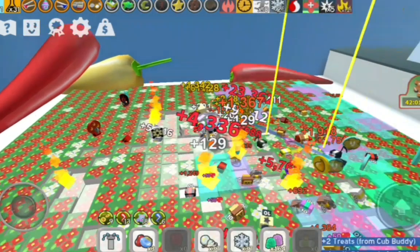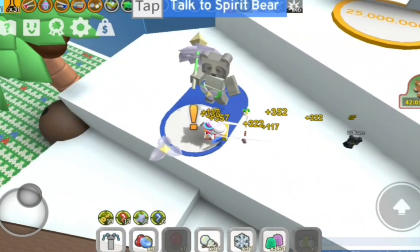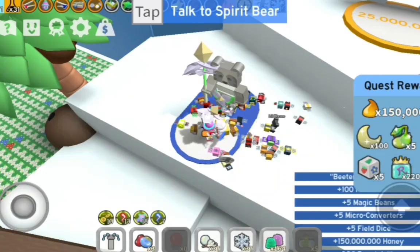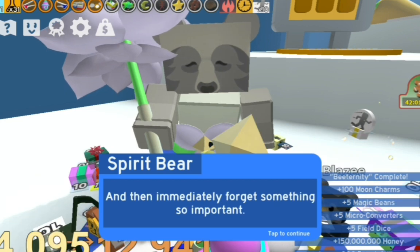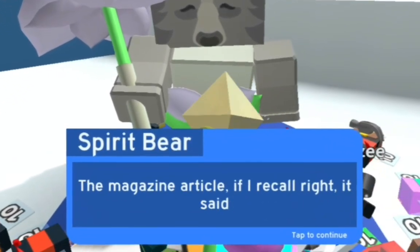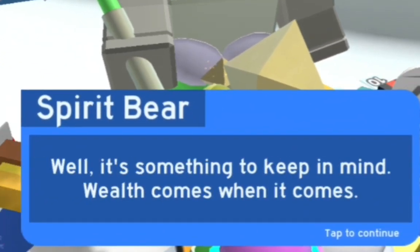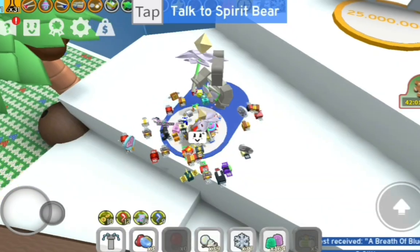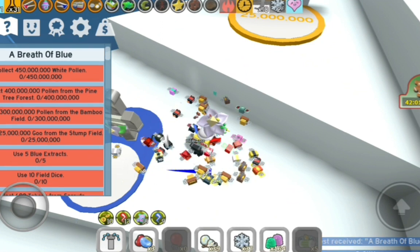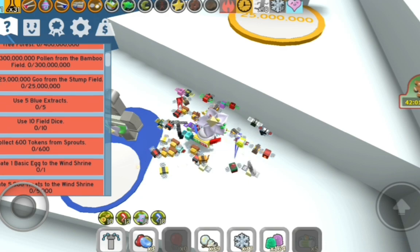Quest complete — the NPC is talking forever again. Good stuff, nice. She's gonna talk once more. Okay, seems easy — one base to crack.